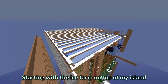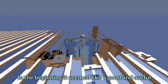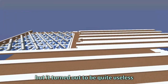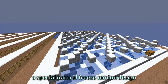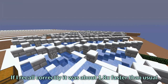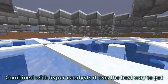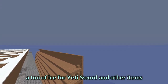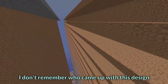Starting with the ice farm on top of my island, you can see that it went through a lot. In the beginning it seemed like a good and useful ice farm, but it turned out to be quite useless. In a corner you can see a special natural freeze minion design. If I recall correctly it was about 1.8 times faster than usual, because minions don't have to place ice — they just break it all the time. Combined with hypercatalysts it was the best way to get a ton of ice for yeti sword and other items. I don't remember who came up with this design, sorry.